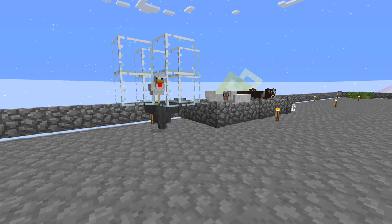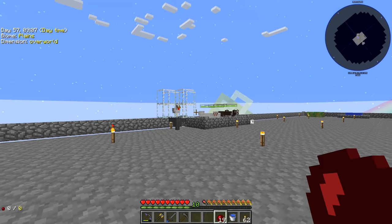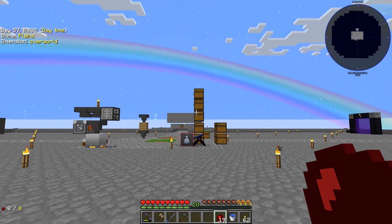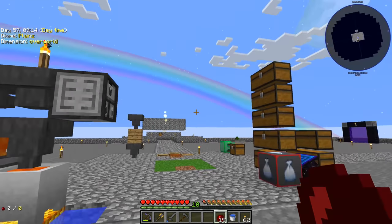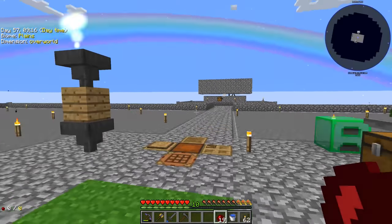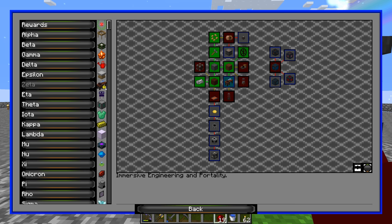Welcome back everybody to another episode of Project Ozone 3 Kappa mode. Last episode we started doing some things around here — we ended up making the blast furnace, went to the nether, died, all that kind of stuff happened. We ended up making this engineer's workbench and were trying to make progress in the Immersive Engineering section.